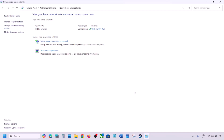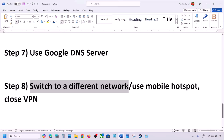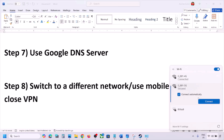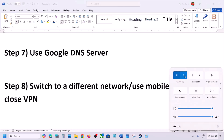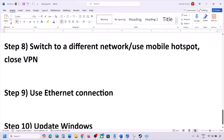The next step is to switch to a different network. If you have another network available, connect to it and check. You can also switch to a mobile hotspot — turn on data on your phone, enable the hotspot, connect your PC to your phone's network, and check. If you are using VPN, close it and check.